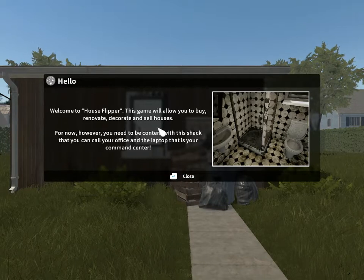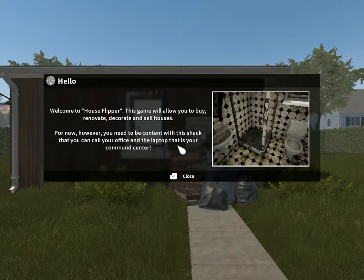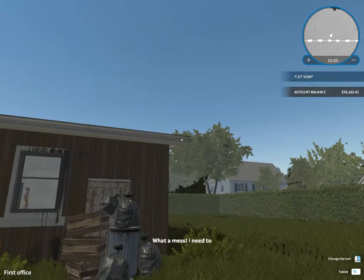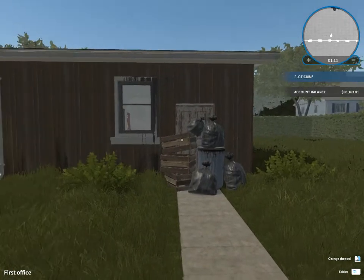So let's crack on with House Flipper. The game says it will allow you to renovate, decorate and sell houses. For now, you need to be content with this shack that you can call your office, and the laptop that is your command center. I've got laminate floor and my dogs are walking around.